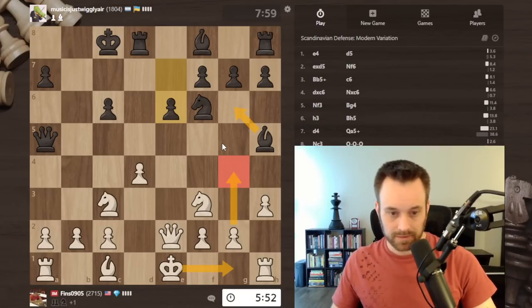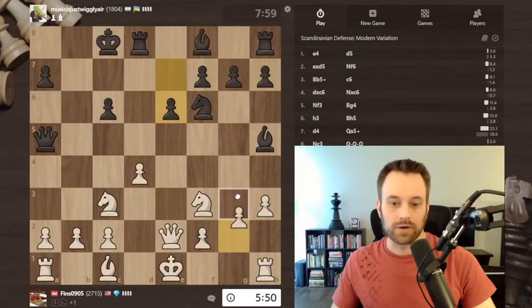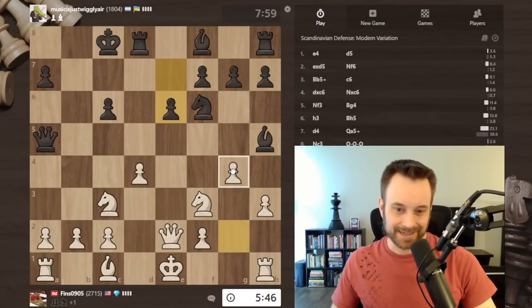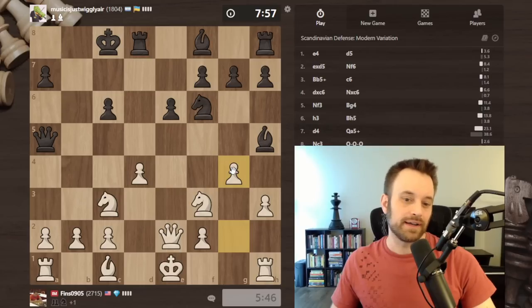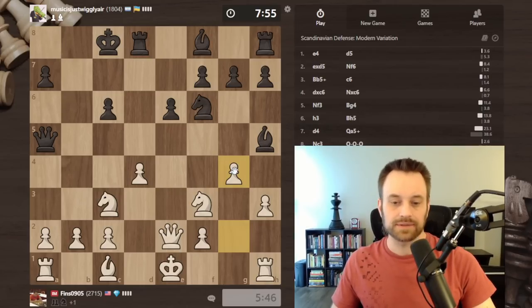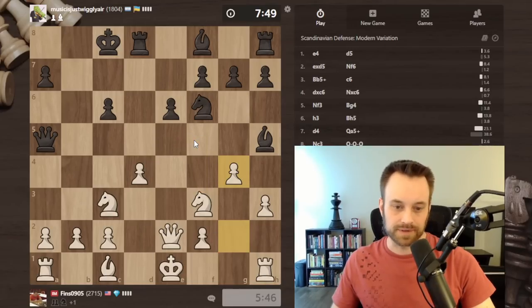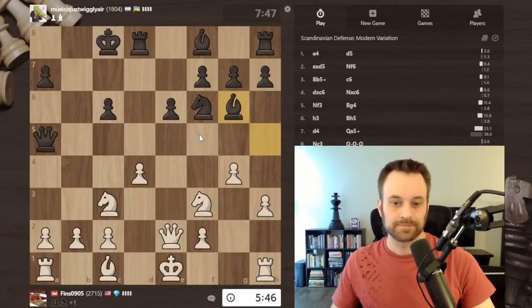I'm pretty annoyed by this pin at this point. It's not imminently necessary to break it, but I like doing this, so I'm going to play it and then probably castle short on the next move. Keep knight e5 in reserve until I've conclusively solved my king issue. I don't think taking on g4 would have made sense there for black - that's usually not a sack that's going to fly, although it is common.